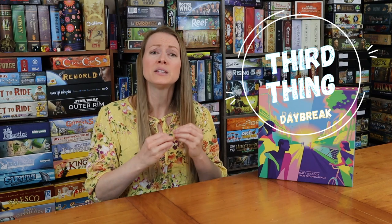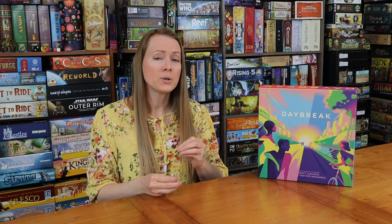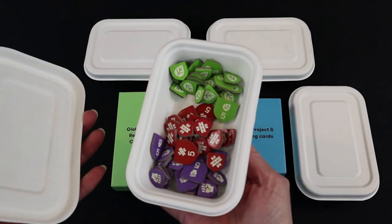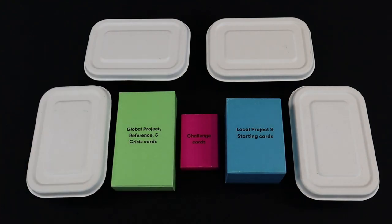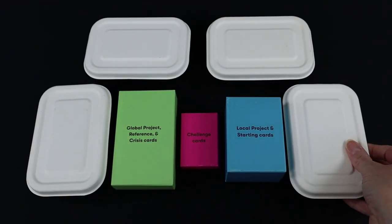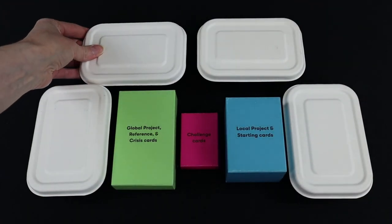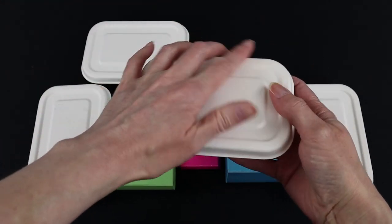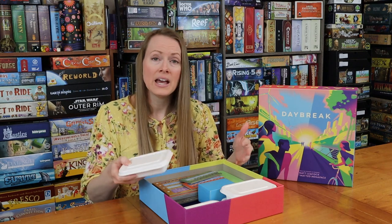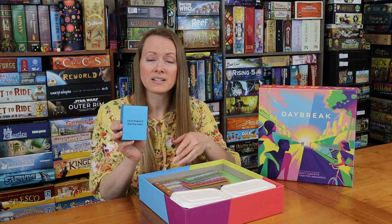My third favorite thing about Daybreak is what brings it all together. This game is so thematically on point, and it shows in its components as well. When you look in the rulebook, it states that Daybreak contains no plastic components or harmful textiles. It uses 100% FSC certified wood and paper products, and they tell you where to go for more information. When you open everything up, you've got these trays that are just as easy to use and pack as any other plastic-based tray. Everything is wood or cardboard.